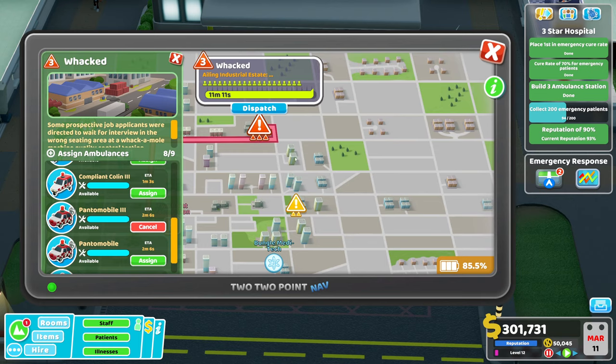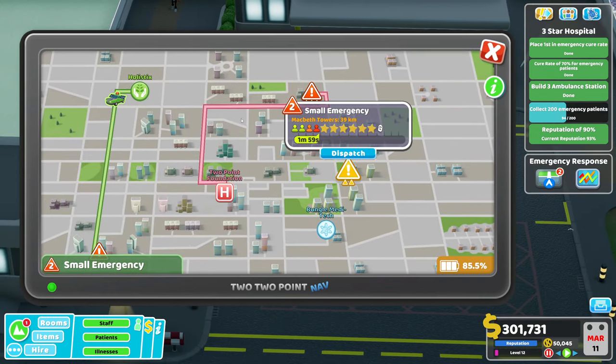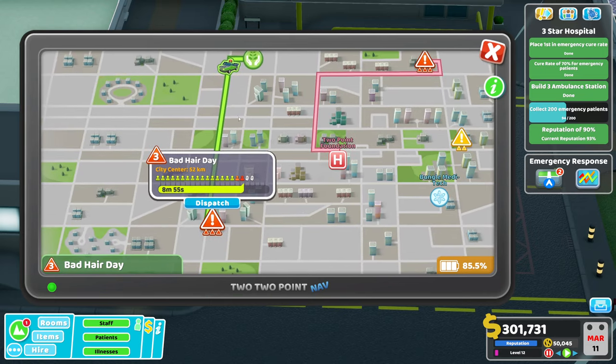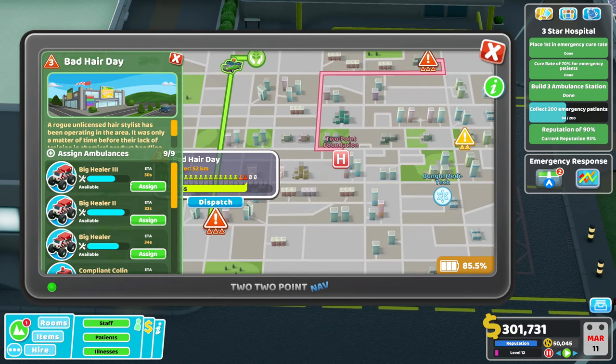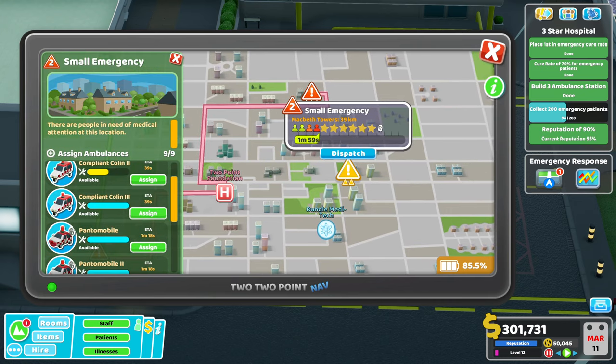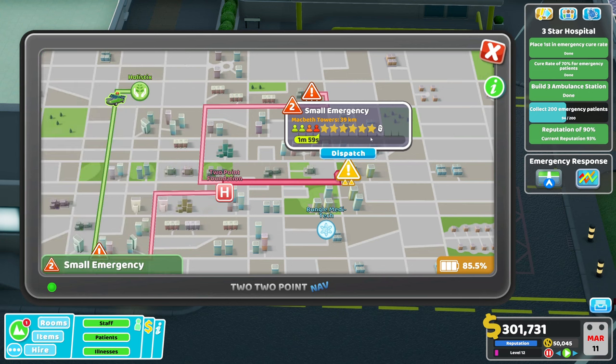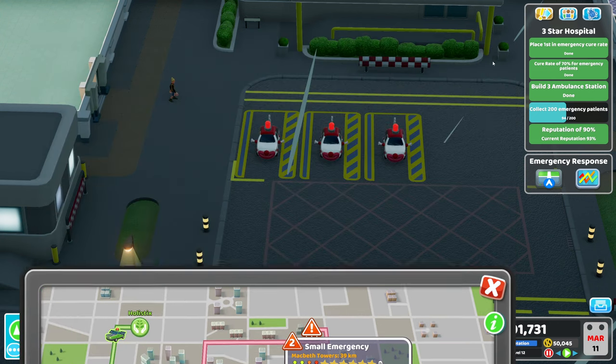As an example — if I send the Pantomobile here, we've already got someone on the way, so it might be worth dispatching all your Big Healers: quick and off you go. Over here I'll just send the Colin — there aren't enough people to warrant the big capacity, but we'll get going.